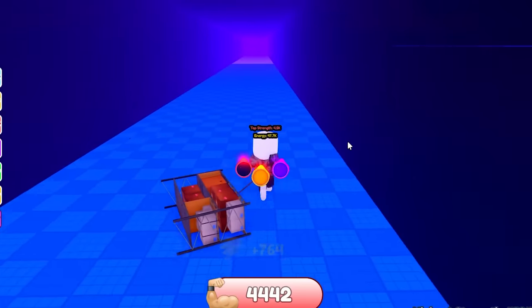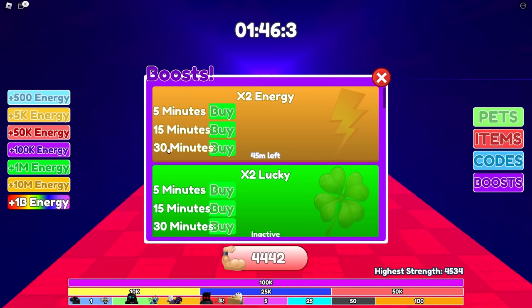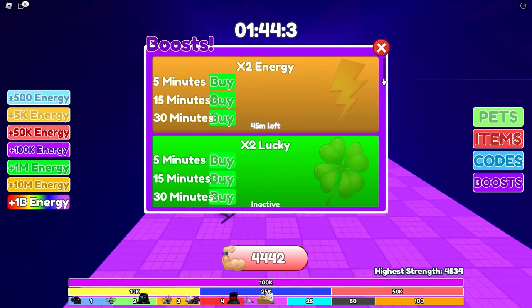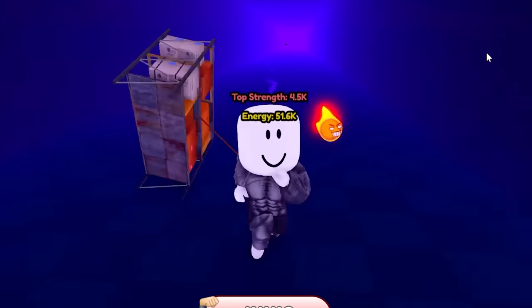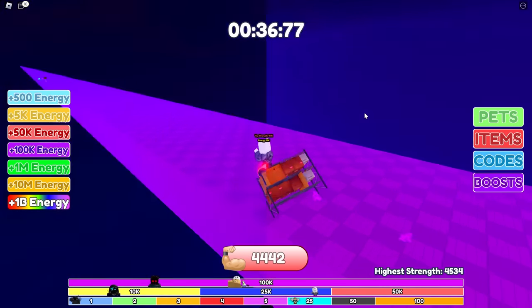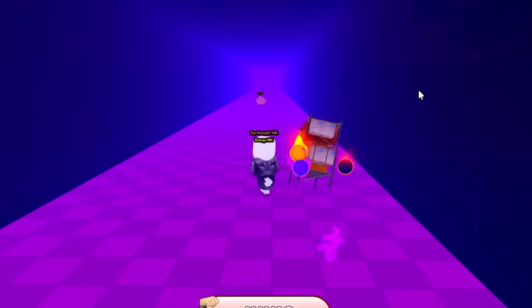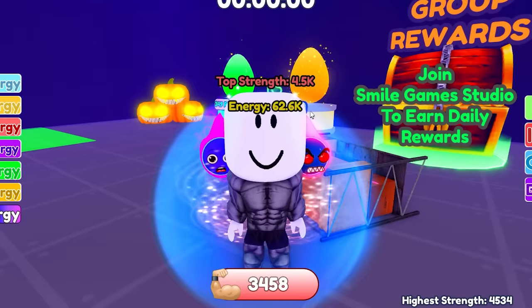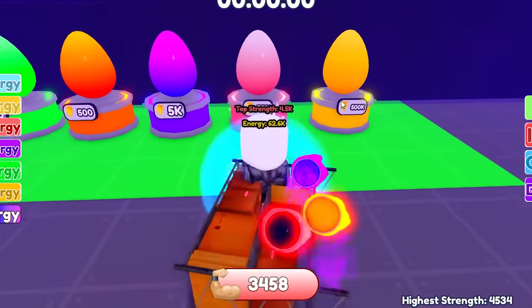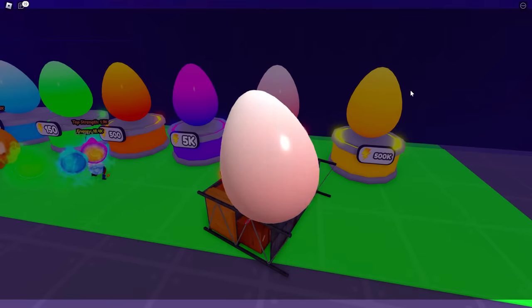I'm now going to be getting double energy for 30 minutes. Oh wait, I didn't activate it. 45 minutes left — okay, so it's 30 minutes but it gave me 45 minutes. Thank you developers, that's really nice of you. And just like that, I'm at 51,000 energy. I think I've now spent like $13, $14. The things I do for these videos. The race is now over. I have 62,000 energy — I can finally buy an egg. Here we go. Give me the mythical, please, or else it's a scam and I'm quitting.